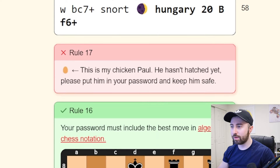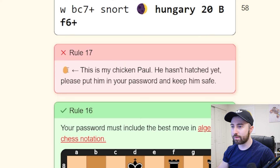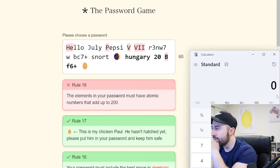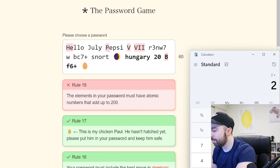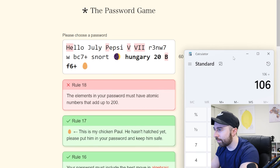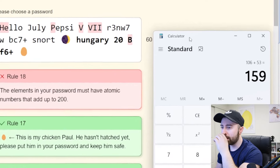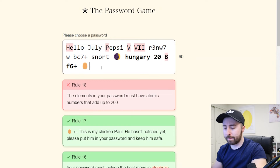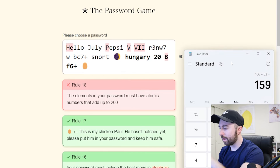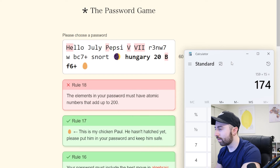This is my chicken paw — he hasn't hatched yet. Please put him in your password and keep him safe. The elements in your password must have atomic numbers that add up to 200. I'm guessing this is the periodic table of elements. He is 2. Plus B is 5, so that's 7. Then V is 23, and another V is 23 again. Plus 53, plus 53 — we're at 159. I just need 41, so that would be Nb. I missed P — that's the problem. Plus P is 15, so I need 26, which is Fe. So I just need Fe. Little bit of trial and error there.